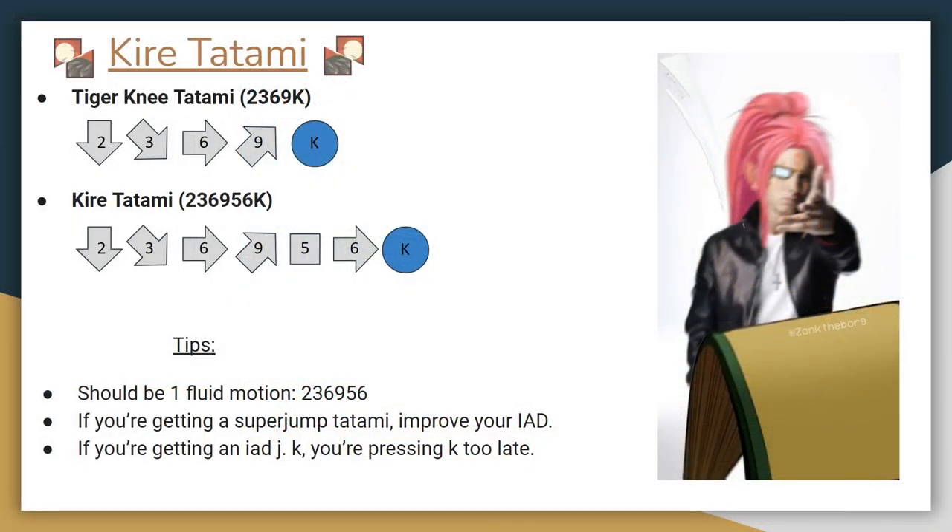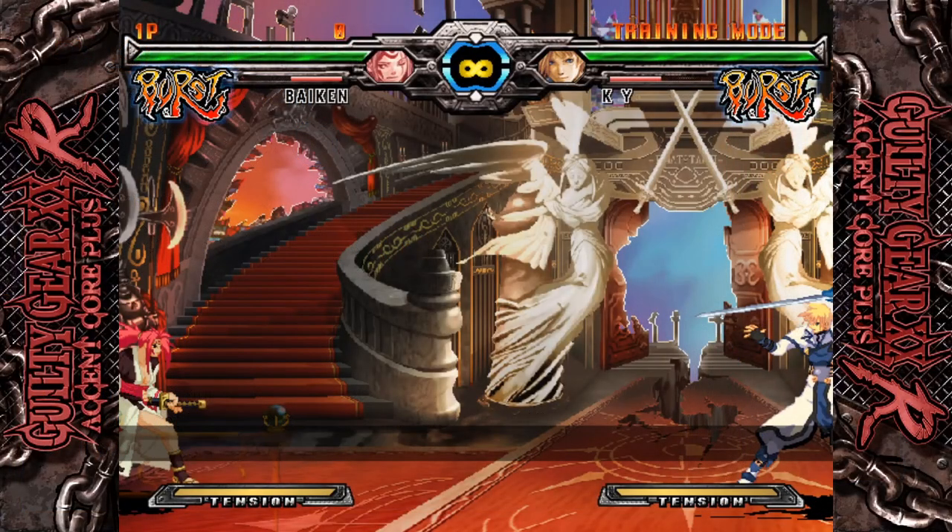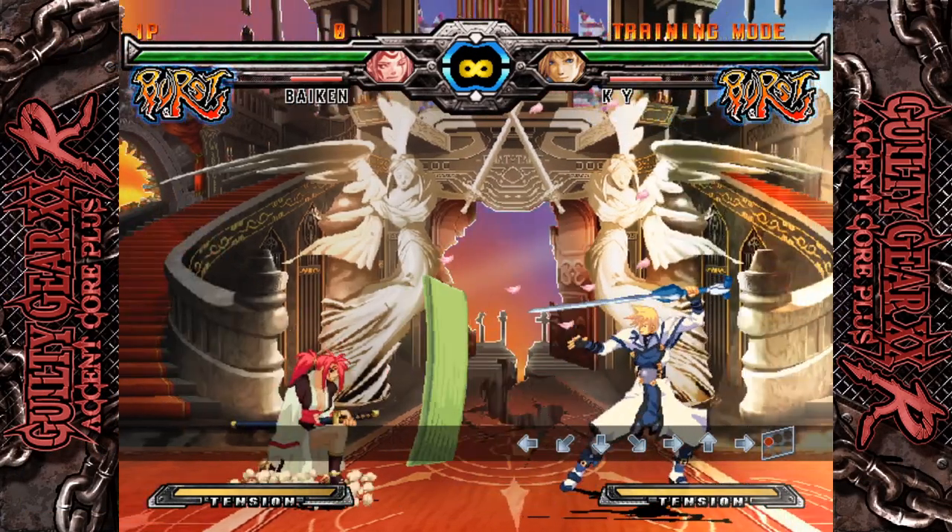Once you've got that down, just add an Instant Air Dash on the Tiger Knee before you press K. Keep it one smooth motion. Input 2369, then return back to neutral (5), then press 4 and K. Practice Kirei for a few minutes each time you boot the game and you'll have it down in no time.